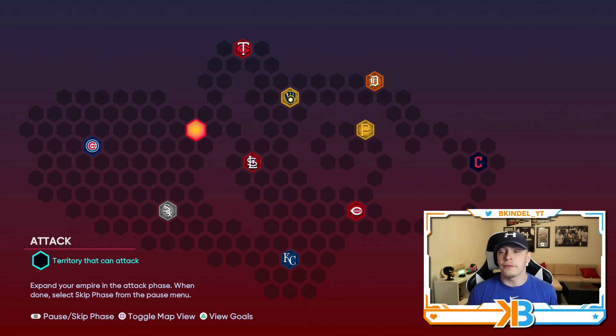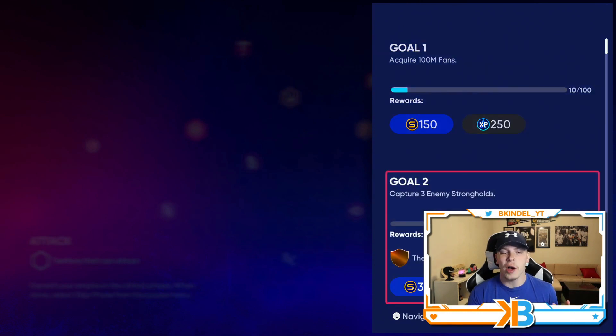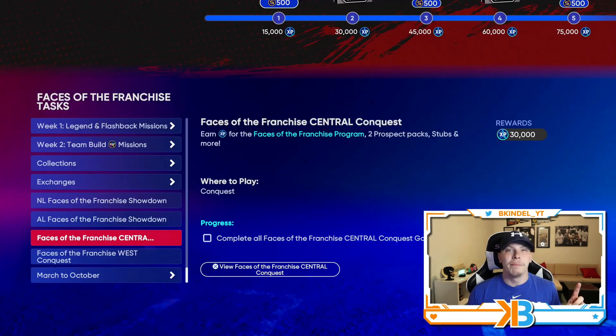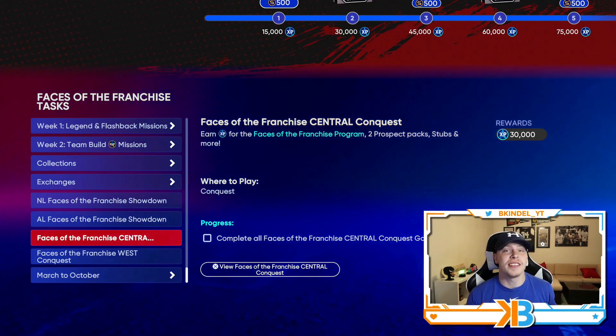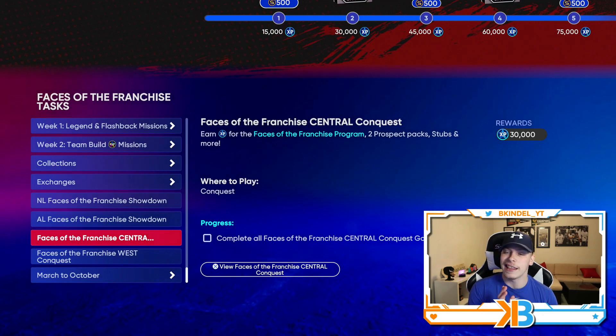We also have this brand new conquest map: Face of the Franchise Central. Beat all 10 teams and you get 30,000 XB towards the Face of the Franchise Progress. It's set up almost exactly the same as the last one. You can earn some Show packs, a prospect pack for the AL Central when you beat them, a prospect pack for the NL Central once you beat them, and then once you beat everything you'll get a headliners pack. I'm guessing you'll also be able to get another headliners pack from Hidden Rewards — so be on the lookout for that video. When you beat that conquest map you get 30k XB plus the prospect choice packs that you can either sell for around 12k between the two, or put them towards the Adley Rutschman. The 30k XB is 100% worth it.